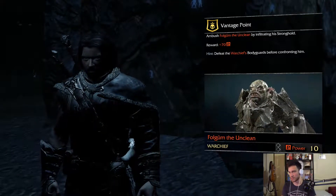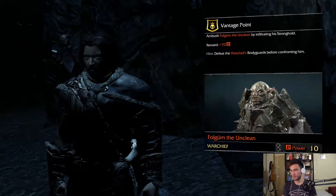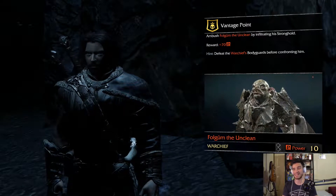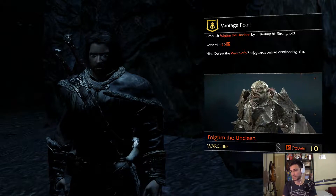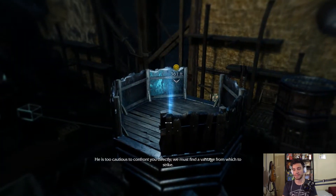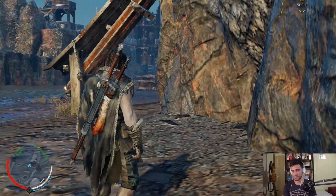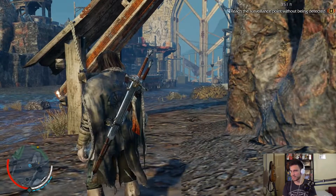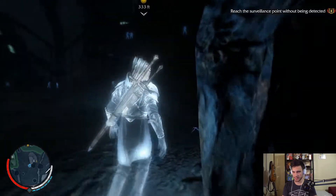Let's see what this mission is all about. His power is 10 - that's good. Ambush Falgum the Unclear by infiltrating his stronghold. Reward: 70 power - that's a lot. So it's going to be quite tough. Defeat the warchief's bodyguards before confronting him. He's a warchief. I need to kill four and I've already killed one. He's too cautious to confront you directly. I must find the vantage point.